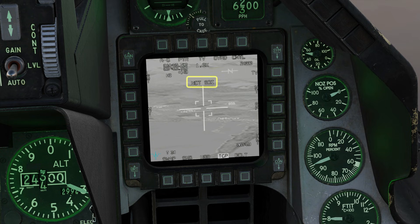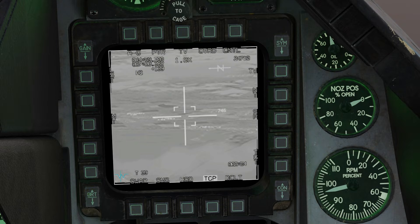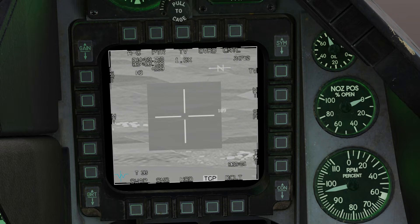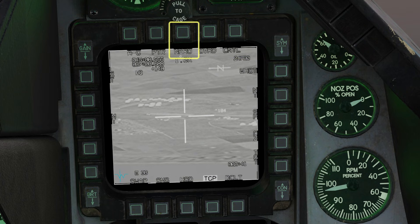Use the display management switch to slew the targeting pod. The current sensor of interest is denoted with a white outline. With the target management switch right, you can select an appropriate display mode. I've got white hot IR with a narrow field of view.